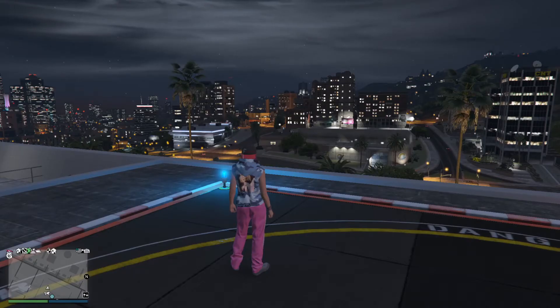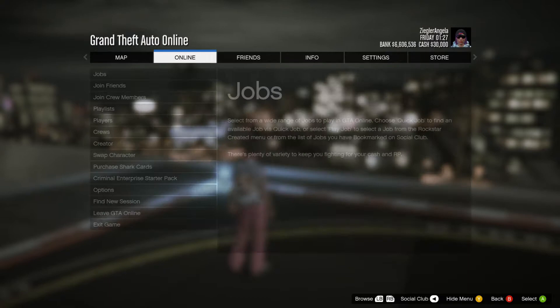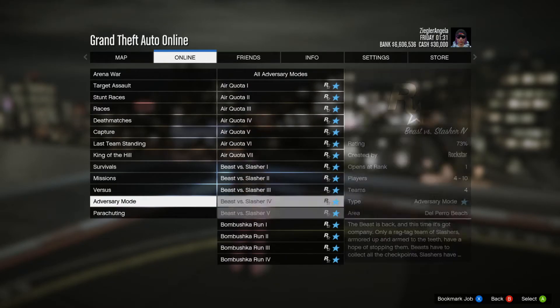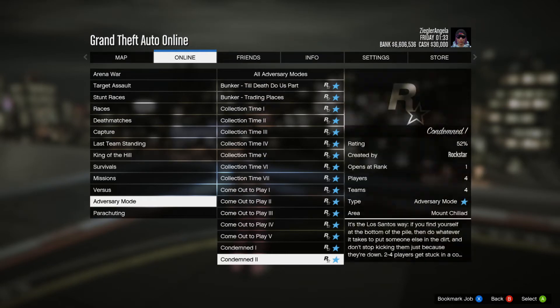So if you guys are wondering how to start up these jobs — all you have to do is win one of them to get this $250,000, it's very easy. You go to your pause menu, go to Online, go to Jobs, go to Play Job, Rockstar Created, go all the way down to Adversary Mode, and then you scroll for a little bit but you'll see them — they're double money right now. That's how you'll know you're doing the right ones.